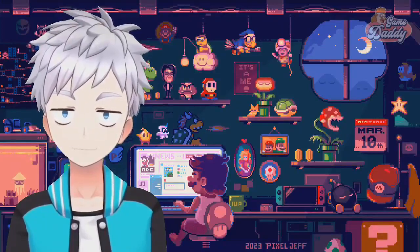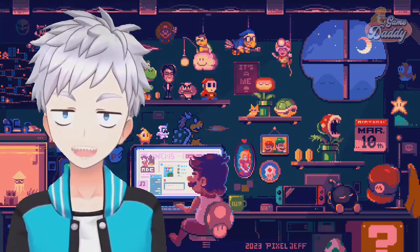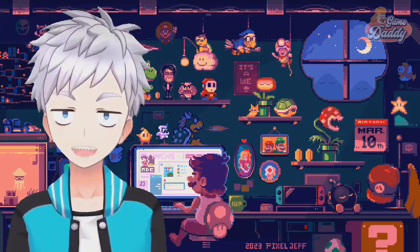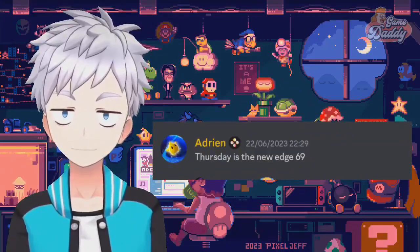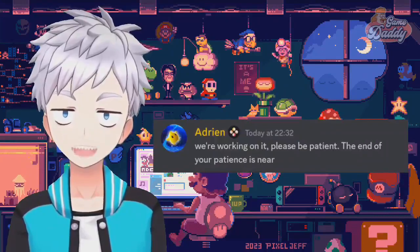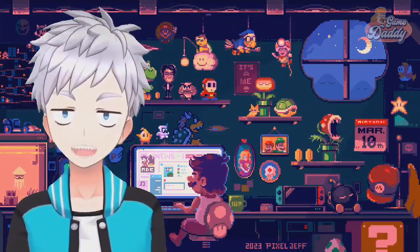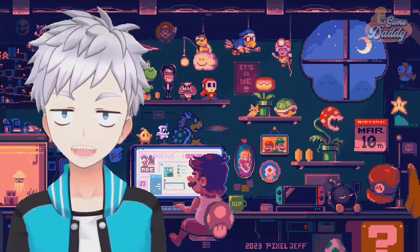about Strato's public release, and Team Strato might team up with Team Yuzu. According to Adrian, administrator of Strato, 'Thursday is the new Edge 69' — does it mean the public release of Strato is on Thursday? Let me know your thoughts in the comments below. About Team Strato teaming up with Team Yuzu, this is what Linked said.